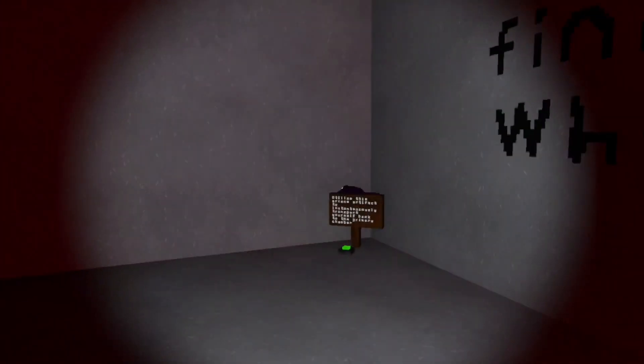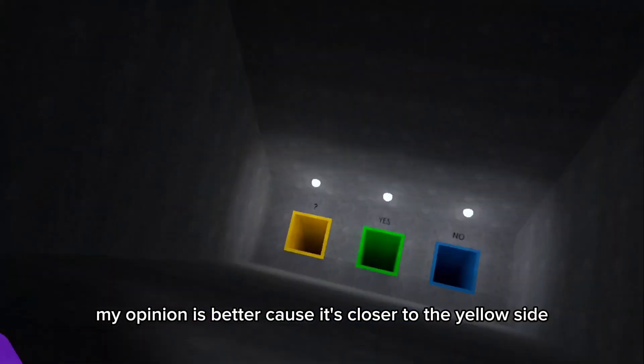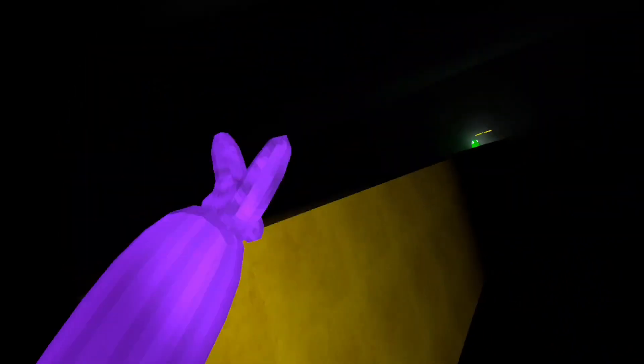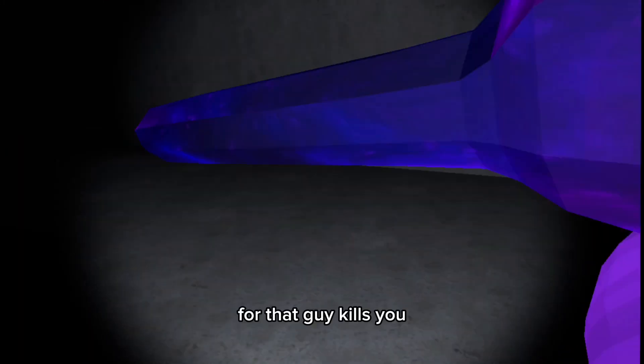That's a chunky route. Level four. Put it on the yes or no slide — doesn't matter. In my opinion it's better because it's closer to the yellow side. There can't be one right here, there can't be one down there. Here's what I meant by closer to the yellow side. And then there's also one that can spawn down there, if it does — or that guy kills you.